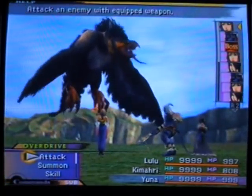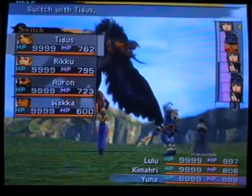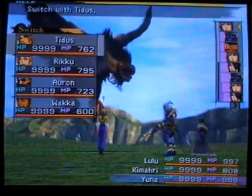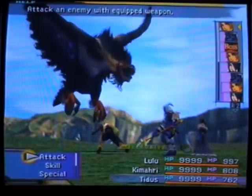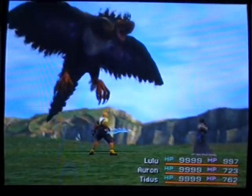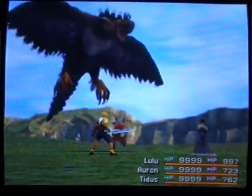Right now I just have basic status-proof armor: Stone Proof, Berserk Proof, and Confuse Proof to be exact. I believe this enemy can inflict Darkness on you, but I'm not 100% on that. For now I'll just approach this battle simply.